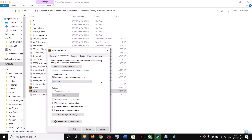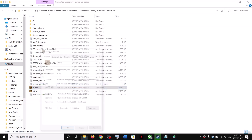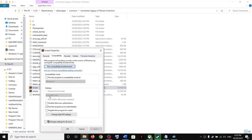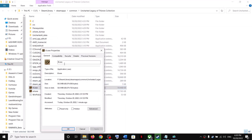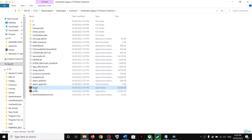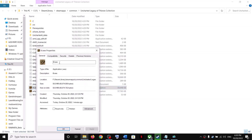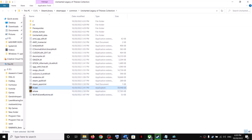If you are still facing the problem, go back to Properties > Compatibility and this time select Windows 7, then click Apply, OK, and launch the game. You can try this with both exe files in the game folder — trying Windows 8 first, then Windows 7. If nothing works, uncheck the compatibility option for both exe files and move to the next step.